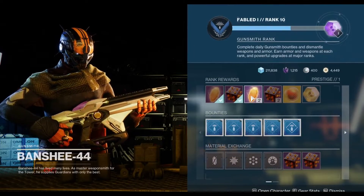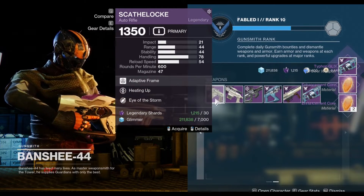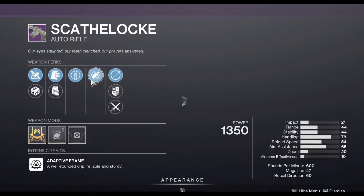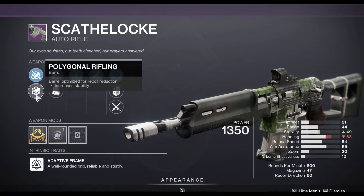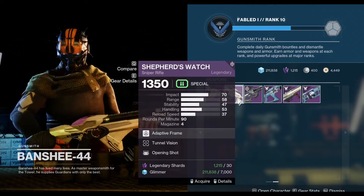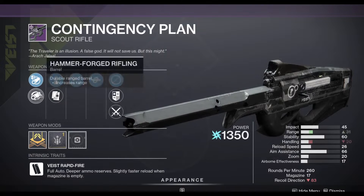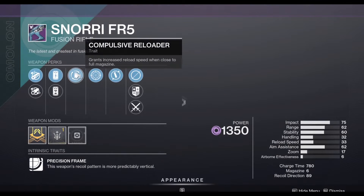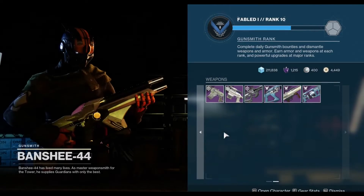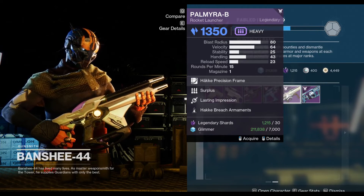Let's see what the Gunsmith has this week. He has a Scaithlock — haven't seen that in a while — with Heating Up and Eye of the Storm, which could be worth a grab for PvP. We also have Shepherd's Watch with Tunnel Vision and Opening Shot, and Contingency Plan with Tunnel Vision and Kill Clip — the Alloy Mag roll might be worth a pickup for PvP.